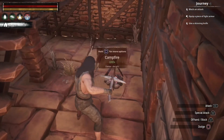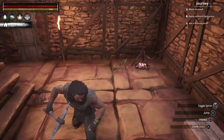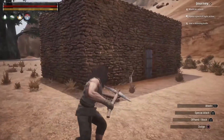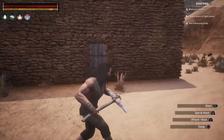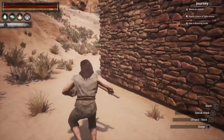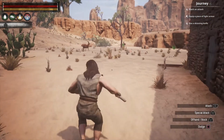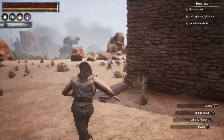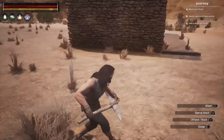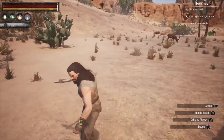I relocate the campfire to a corner downstairs where I can come down and cook. I'm not going to expand the base further for now — it works well enough while I level up. Once I unlock higher-level materials I can expand later. I'm thinking about maybe adding a fence, a large campfire, or a small covered outdoor area with benches eventually.